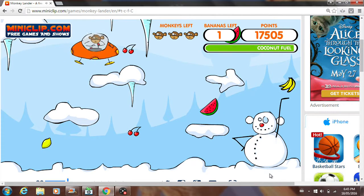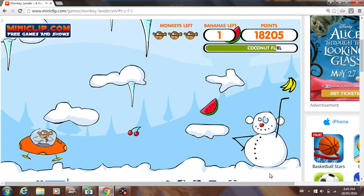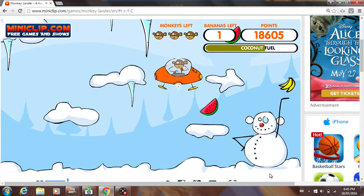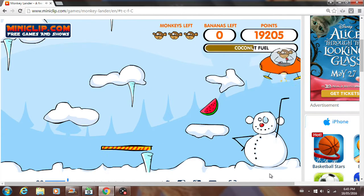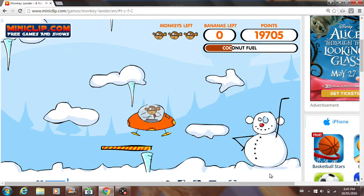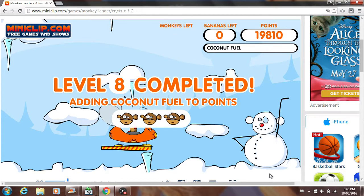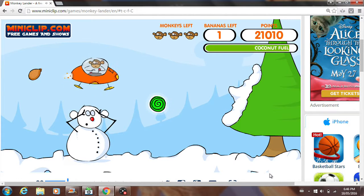All right, now the next level. Very tight corners. Now we go down there — we can easily get that watermelon. Let's land on there. I think two more levels, or maybe three, I'm not sure. So for this level, that coconut right there is fuel.